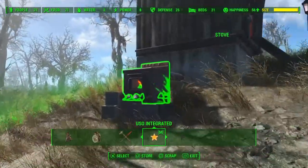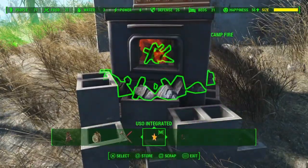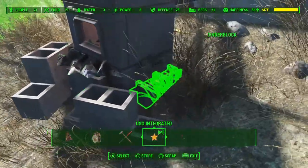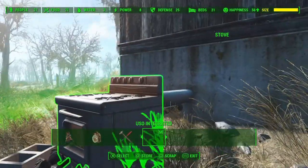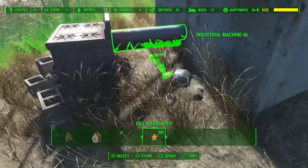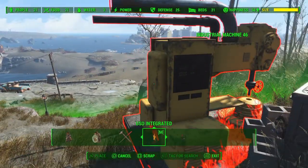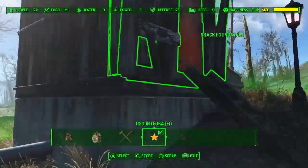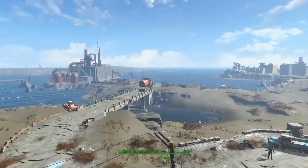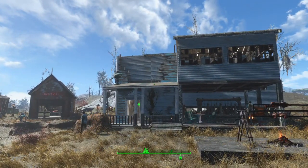This is just a stove. Inside, I placed a campfire and then built up a cinder block pile underneath and around it. The pipe is Industrial Machine 46 — you might recognize this from the oil refinery. I put a bunch of these together to create pipelines. Inside it's just a standard room. And this is the hunting lodge at Coastal Cottage. Thanks for watching.